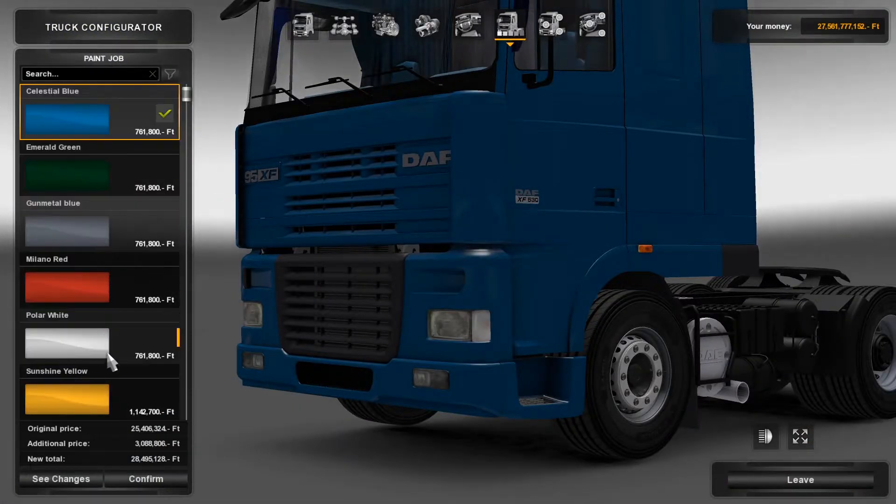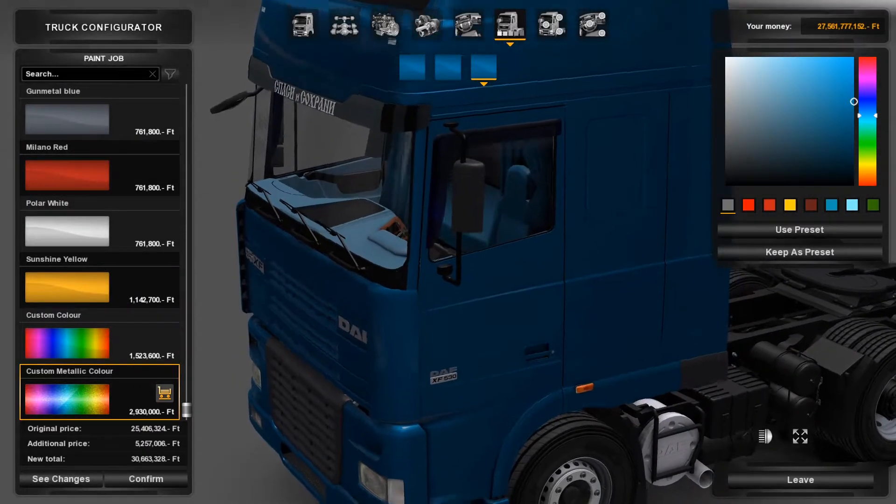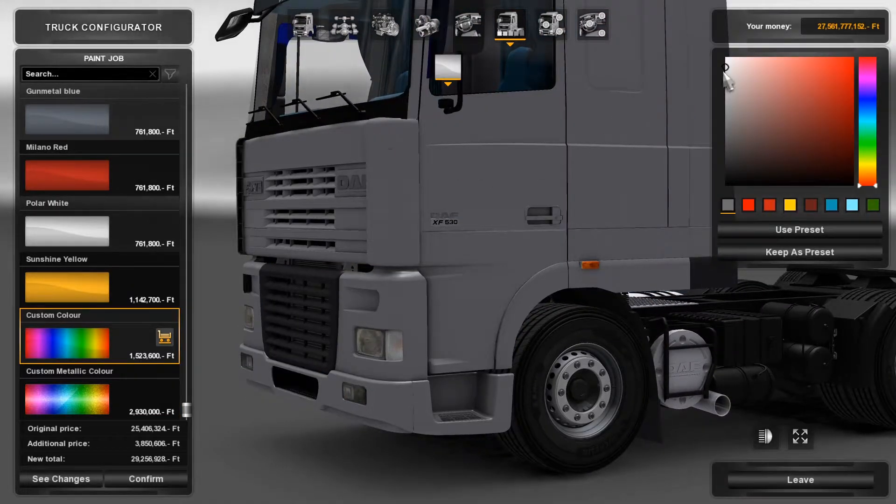For paint, you've got the standard options and you can customise it. That blue is actually really nice on the metallic finish. We'll just go for white while we're looking at the customisation.